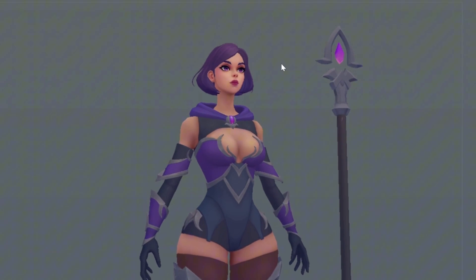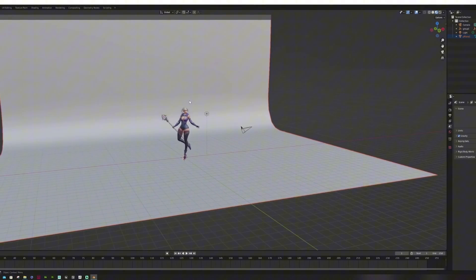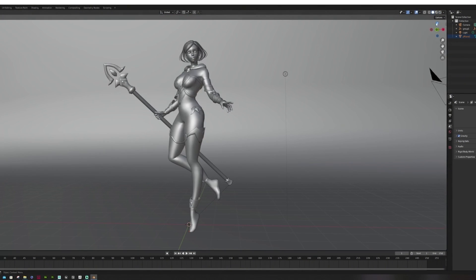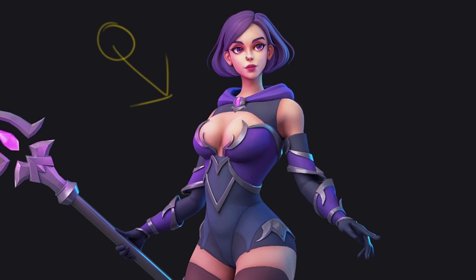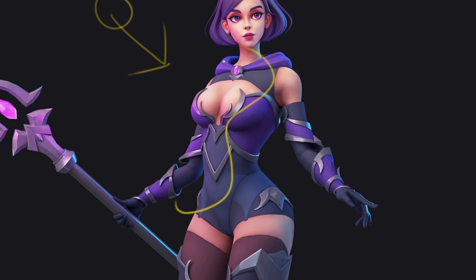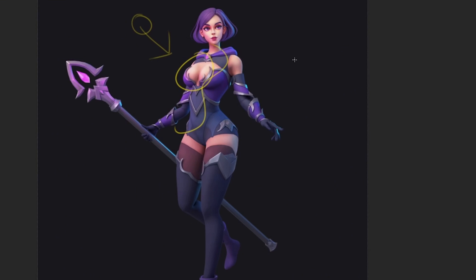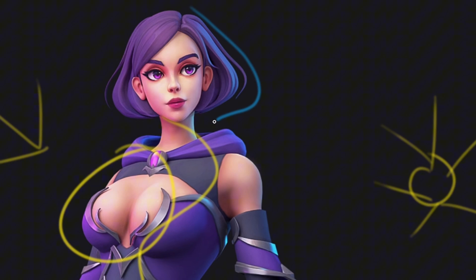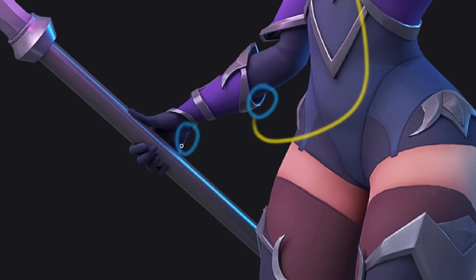Once we finish our texture, sometimes we need to create additional maps based on it, like roughness or metallic, and only then we need to light our model. We suggest a 3-point light setup. First, pick the best angle of your character — from this angle the main light will come right on the character, showing volume and separating the light side from the shadow side. Then add a fill light, which could be a sun in Blender or an HDRI, to make shadows less dark and fake the sky environment. Finally, add a rim light from the back to make your silhouette pop and make the final result more interesting.